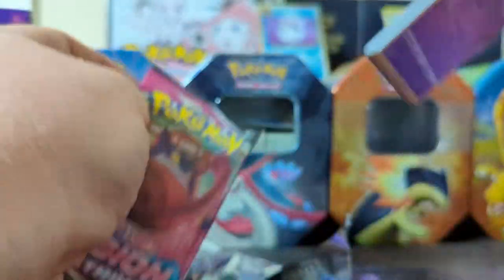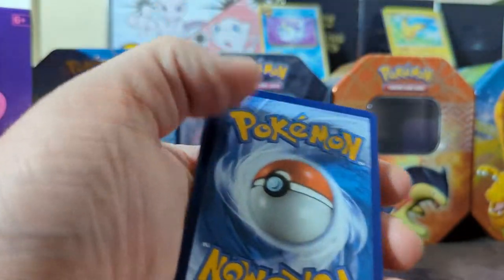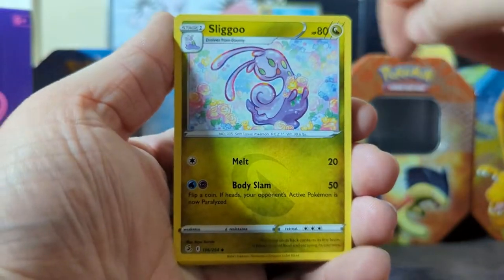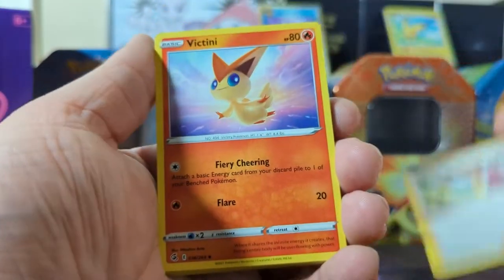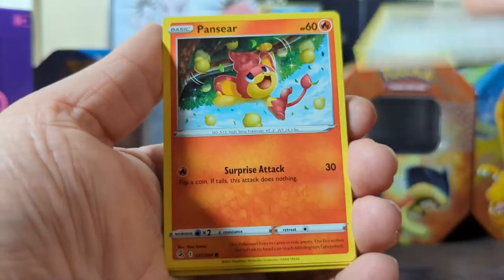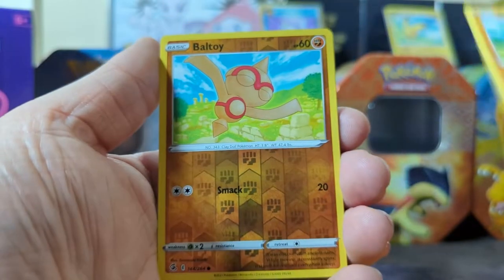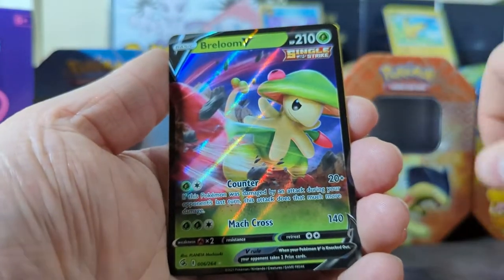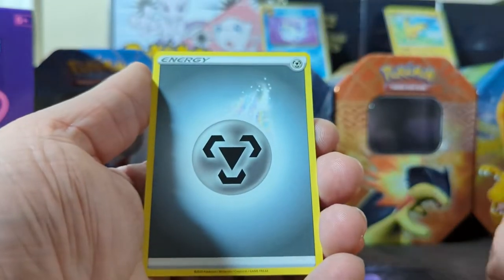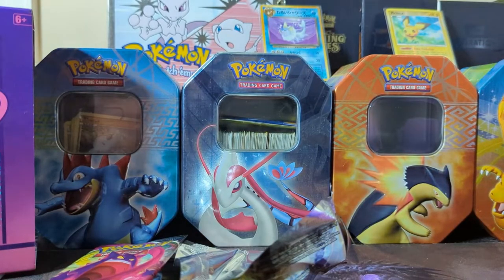Let's see what's next. One, two, and three. We have Sliggoo, Shauna, Victini, Jigglypuff, Durant, Pansear, Mine — ball toy, but again — and then we have ourselves a Breloom V! That looks really pretty. Then we have a steel energy. Breloom V is gonna have to be our best one so far, I think. I won't complain, I like Breloom, but we have two more to see if anything tops it.